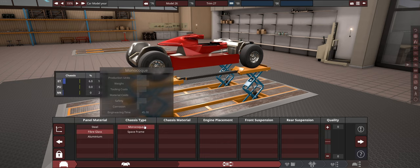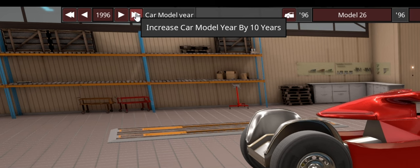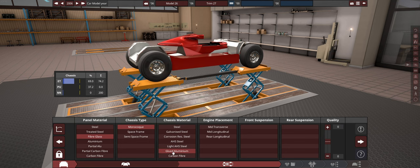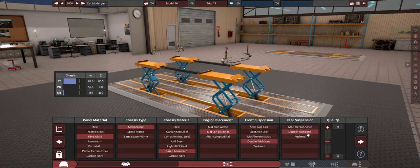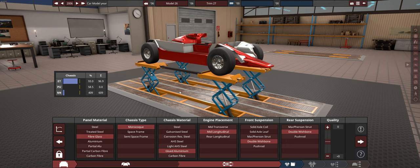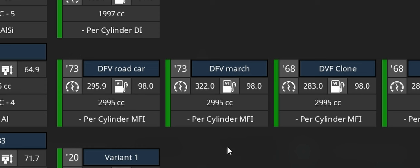Let me show you - fiberglass panelling. We don't even have aluminium as an option yet, so let's make this newer until we find aluminium. There we go, glued aluminium. We have a mid longitudinal, double wishbone and double wishbone, much like a lot of these cars would have been. Then we're going to clone a variant of the DFV and go ahead and clone this one for the Lotus 78.